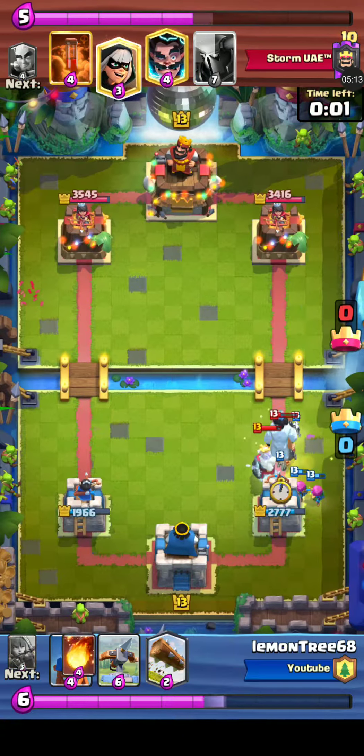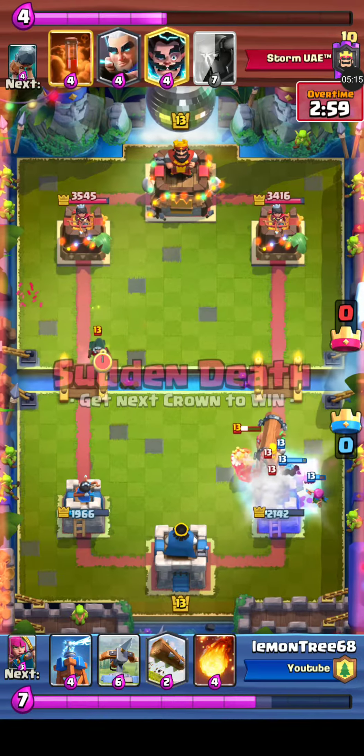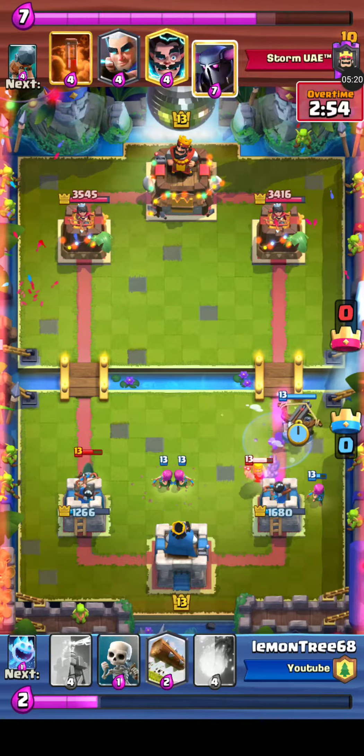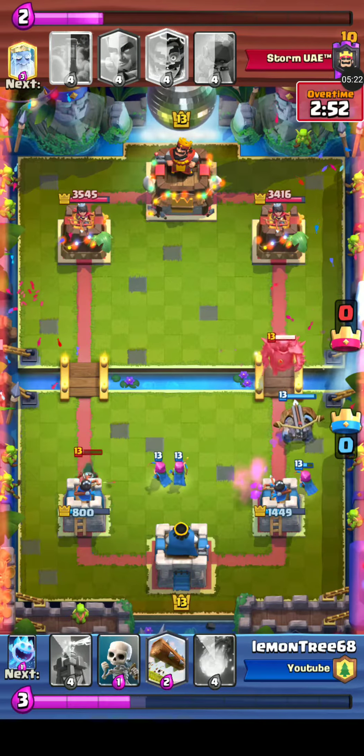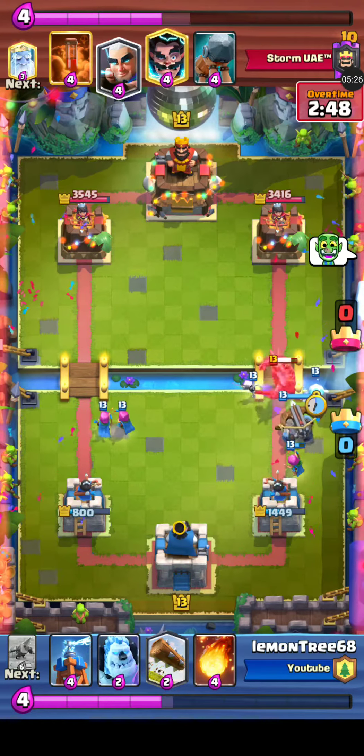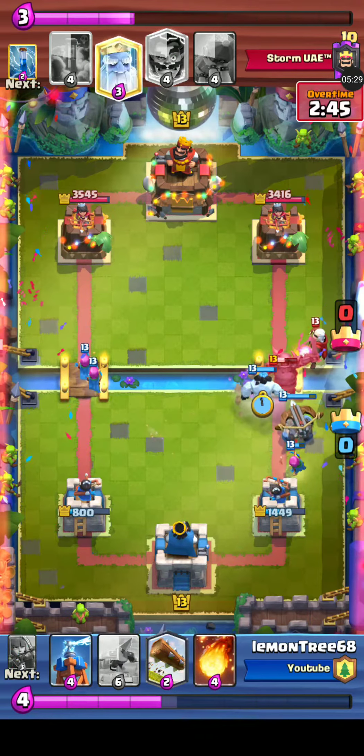The next tower that goes down is GG. The Battle Ram is trying so hard to connect — and it does! Ten throwing a Bandit on the left side for distraction. No damage. Expo on the right side — I don't know about that move, but he will defend it.